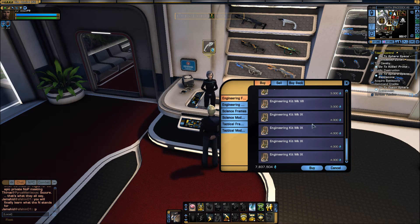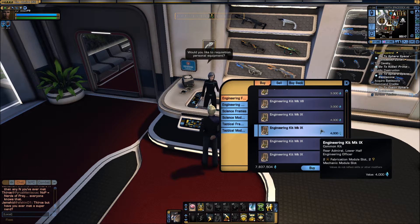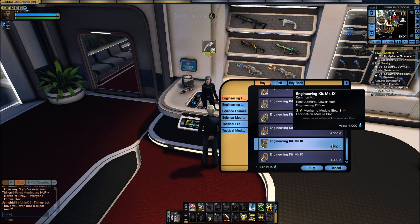When you go searching around for kit frames and modules on the exchange, you will find that some of them are quite expensive. For instance, a beam turret module can run up to 400,000 energy credits, maybe even upwards of a million for some modules, or even more than that. So searching around can get quite expensive, while the basic kit modules are quite cheap at a set price.